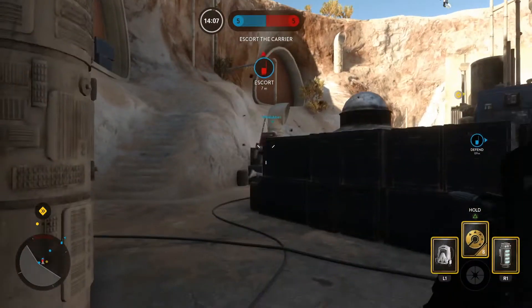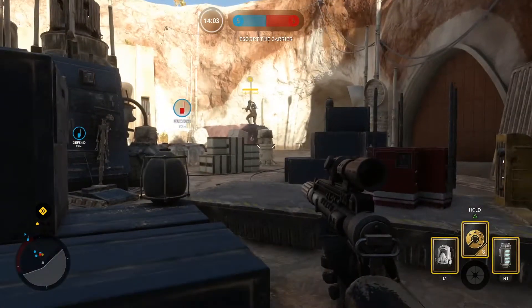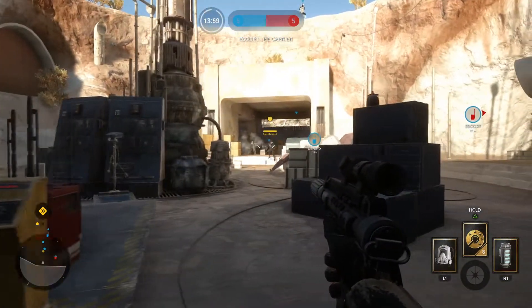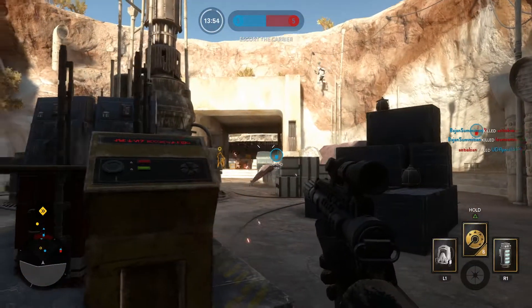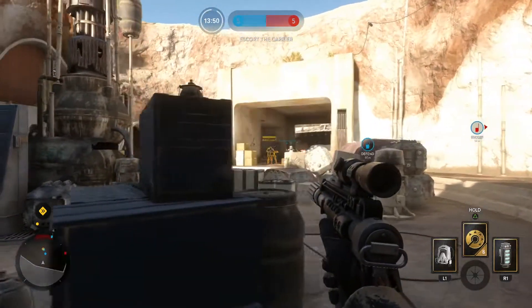Number 4: Switch views. Trying out third person if you are a first person player may give you an advantage you're looking for, or vice versa. Third person gives you more view of your surroundings and it allows you to switch your view from over one shoulder to over the other. This gives you the ability to see over those crates you're hiding behind or to look into that ominous doorway. Learning to switch your view depending on the situation is a good skill to have.